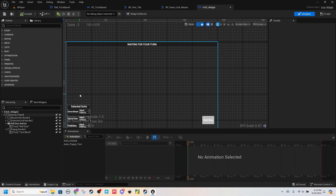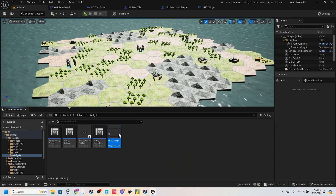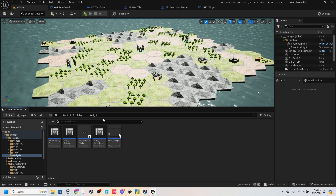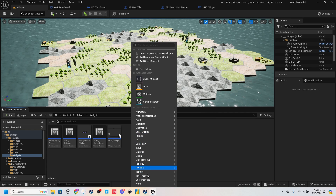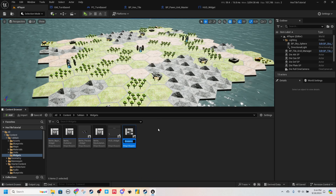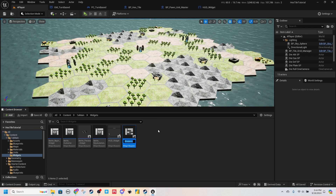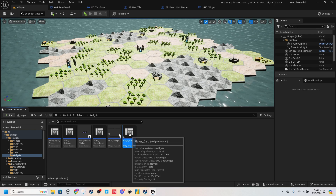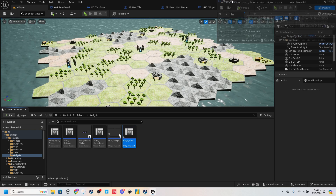I think the best way to do this is to make another widget and have it come in here. So in our widgets folder, I'm going to right-click, do User Interface, Widget Blueprint, and we'll call this Player Card.